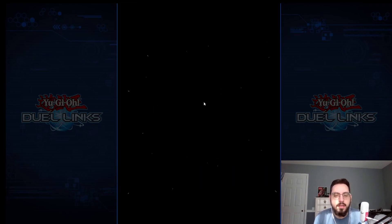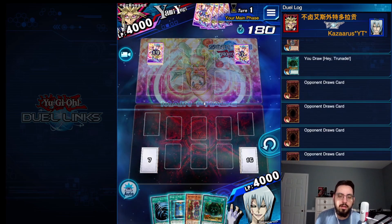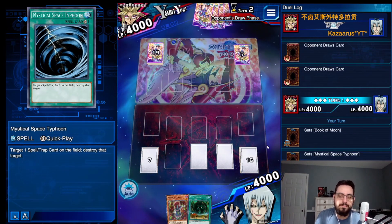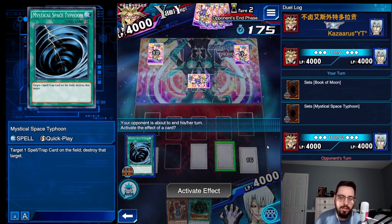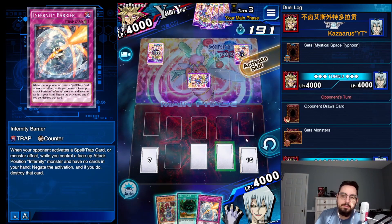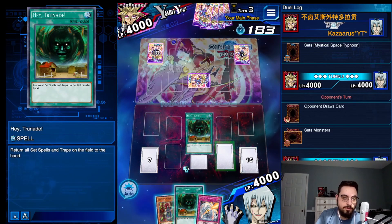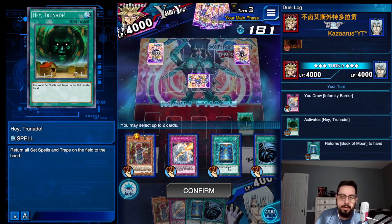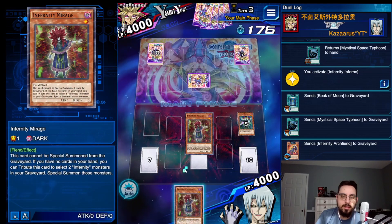We are going to see Yami Yugi. We're on a rank up, nice. Our hand is fine. We set two — protective back row. We have a Trunade. So if he sets several back row, I'm not going to MST. He sets no back row. I'm going to draw for turn. There is an Infernity Barrier. So instead of having to discard Barrier with Trunade, I'm going to activate Trunade so we can discard Book of Moon and Mystical Space Typhoon. I'd rather have Barrier in the back row. Discard two, send two, set Barrier, summon Mirage, activate Mirage, proceed to win phase.